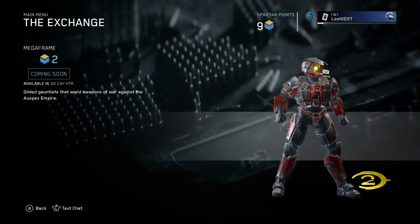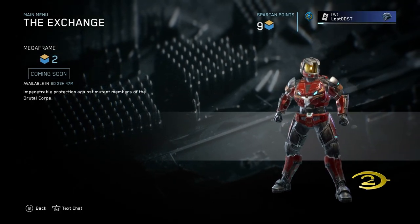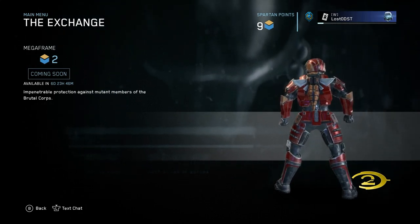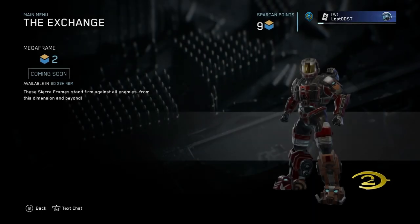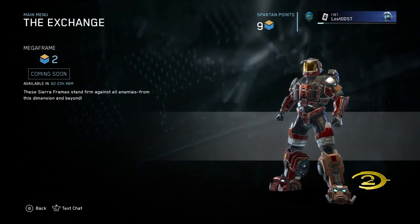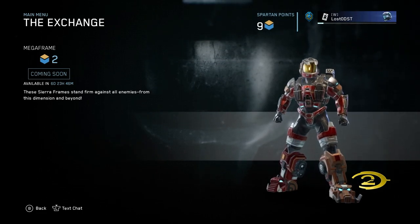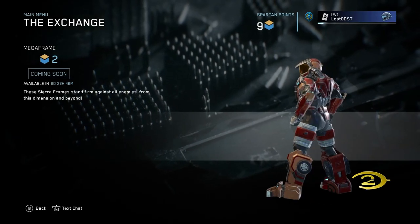The forearms look really funny — all blocky, like a Roblox character. The chest plate looks like it's supposed to resemble a bee or a hornet, with one on your back and a face on the chest. And then the legs are just the goofiest looking part — I know some people like these armors but personally I don't.